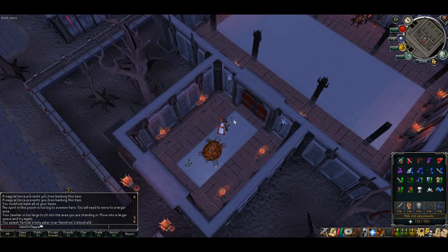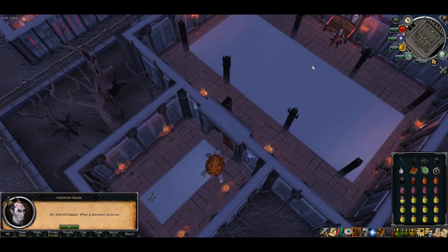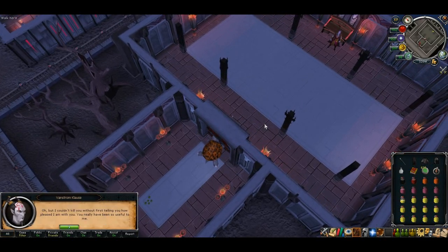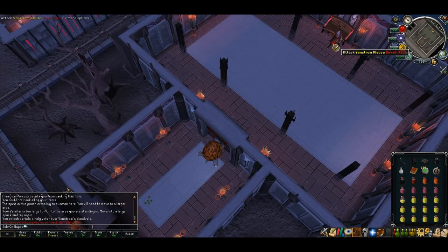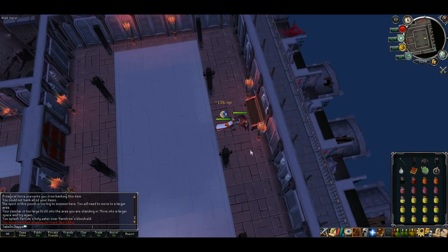I highly recommend something like turmoil and protect from melee for the first section. Make sure you equip all your armour and pot up before you enter. Head through the next door and you'll have a little chat with Vanstrom — then he'll instantly start attacking you. Attack him, keep protect from melee on, and melee away at him — his life will drop pretty sharply. Vanstrom has a couple of special attacks which you really do need to keep an eye out for.